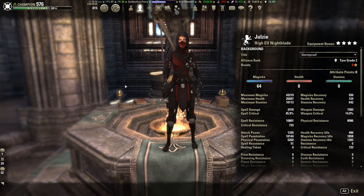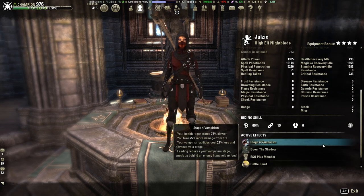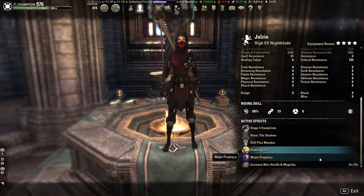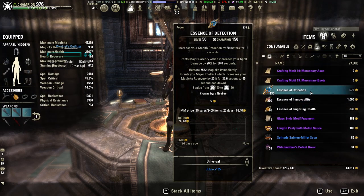What's up guys, this is Jules, and this is going to be my Magicka Nightblade gank build for the Homestead patch in ESO. This is going to be a High Elf Nightblade. We are a Vampire for the Undeath and the Stealth passives. We're running Shadow for increased crit damage, max health, and max Magicka food. And we're running Essence of Detection — this increases our Stealth detection and also gives us Major Sorcery and a little bit of Magicka back.